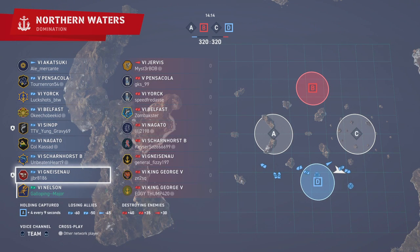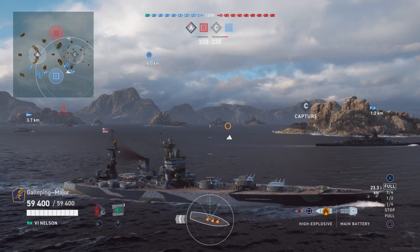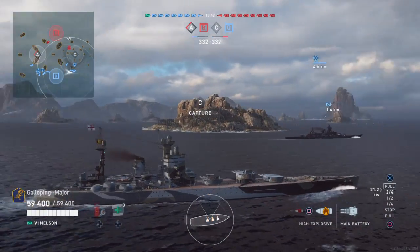This is a game of Domination on Northern Waters, TF5 and 6. On the other team: Jervis, Pensacola, York, Belfast — Belfast likes to sit and throw HE. The other cruisers are decent. Nagato has 16-inch guns, Scharnhorst has 11-inch, Gneisenau 15-inch, and both KG5s have 14-inch guns, so they'll be slugging HE. I'm expecting Scharnhorst and the two KGVs to be throwing HE along with Belfast and Pensacola. I've spawned at Charlie, moving into Charlie.